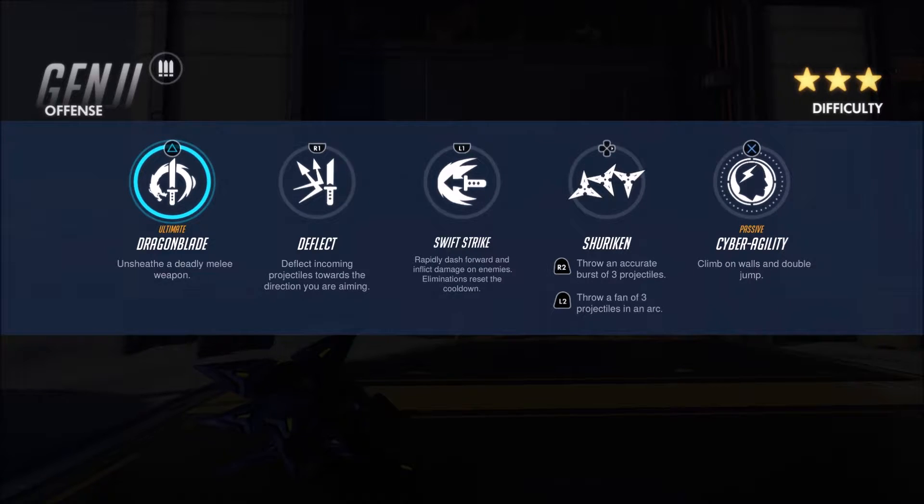The next ability is Swift Strike, which basically makes you charge forward really fast and attack anything in your path. This attack does a lot of damage — I think it does like 130 damage, so it's a really high damage attack. It's really good for people that are running away, and also good for getting out of harm's way. If somebody's going to attack you or you need to move quickly, you can dart forward, sideways, or straight up in the air.